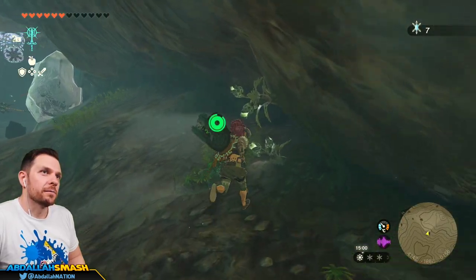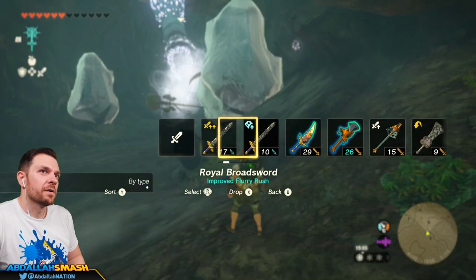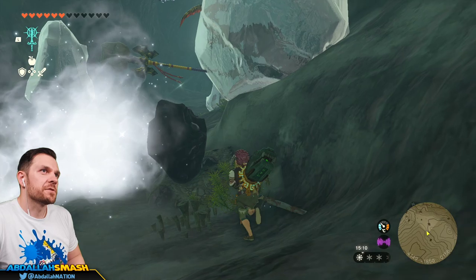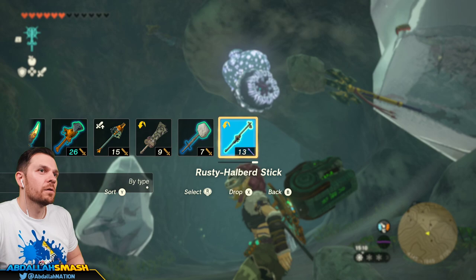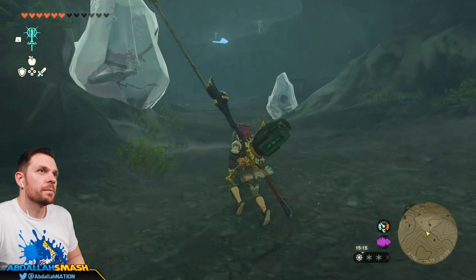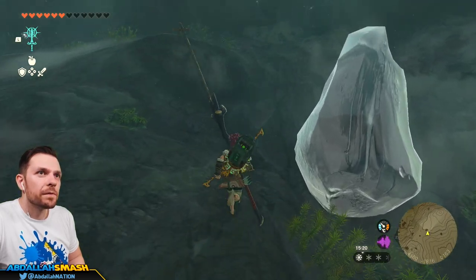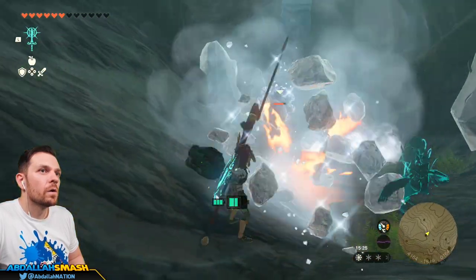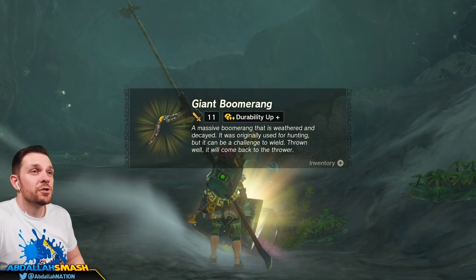We got some stuff happening — let's see if Tulin can do some work. It's like an ice cave. What are we going to do about this thing? It's got frozen little waves of stuff. There's like a little Bokoblin in there — no thanks. It's a Charger Chest inside there — yeah, it was worth it. I don't need to hit the Like-Like. Giant Boomerang — cool. Bomb Arrow it is.